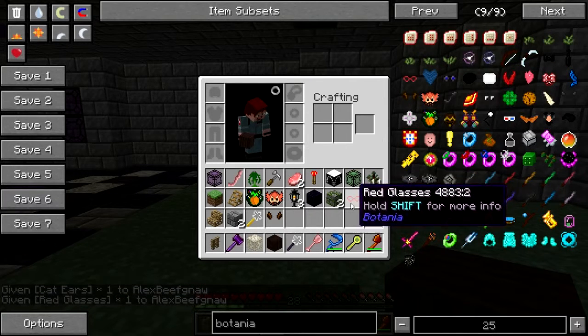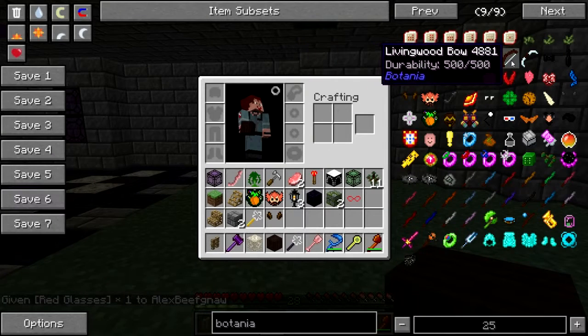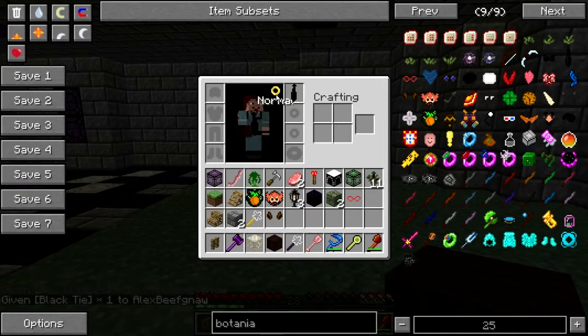Red glasses. I'm going to fill up my entire inventory with these. Oh, a black tie — hey, that's classy. That is so classy.